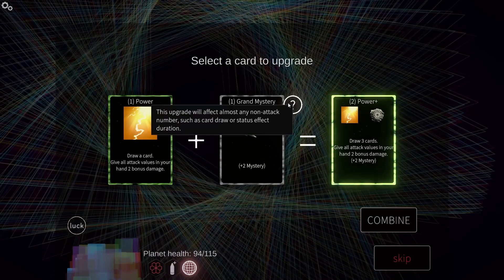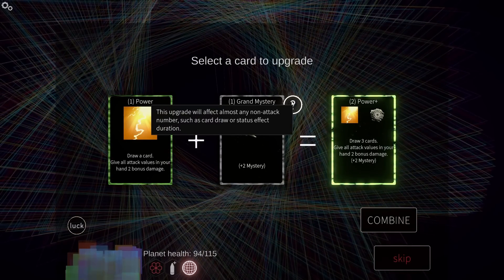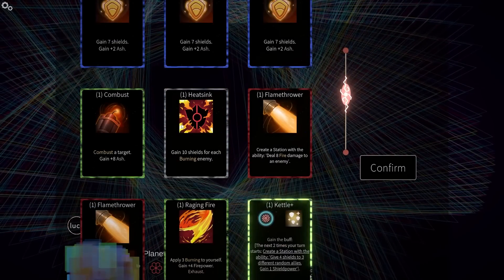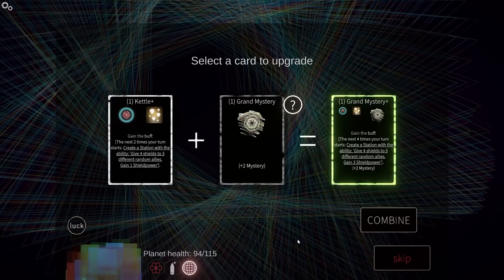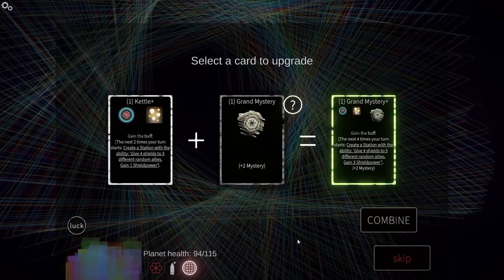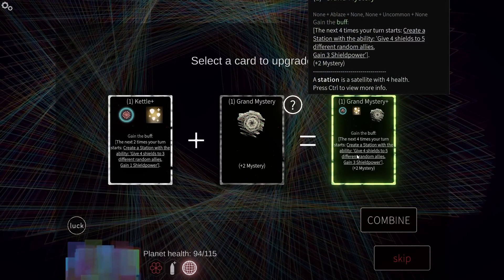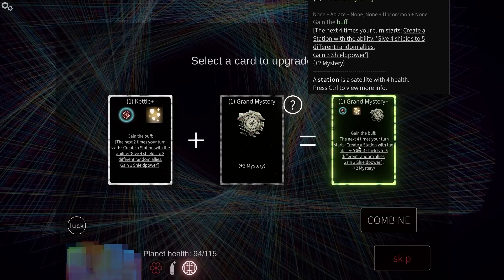Now you may be thinking, cheat mode? That's going to make this game easy. Yes, but it makes the game fun. This has card combinations where you can combine card effects to add more and more effects to your cards to kind of improve them. But it limits you to two, so a combined card can no longer be upgraded. Cheat mode does away with that, and that sounds really fun!